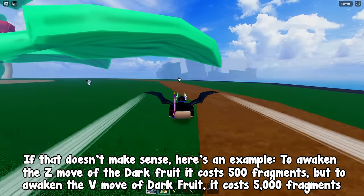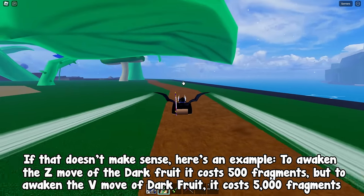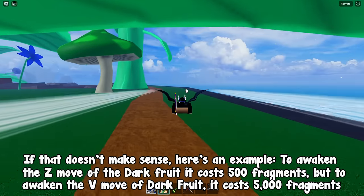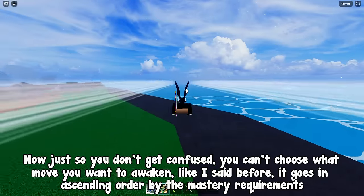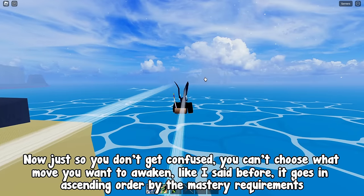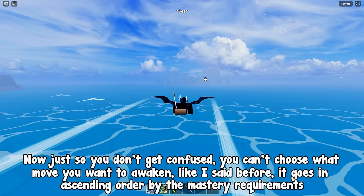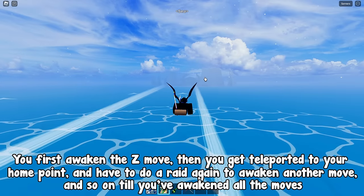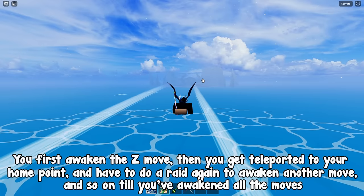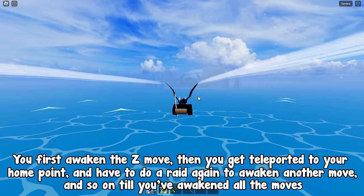Here's an example: to awaken the Z move of the dark fruit it costs 500 fragments, but to awaken the V move of the dark fruit it costs 5,000 fragments. Just so you don't get confused, you can't choose what move you want to awaken — it goes in ascending order by mastery requirements. You first awaken the Z move, then get teleported to your home point, and have to do a raid again to awaken another move, and so on till you've awakened all the moves.